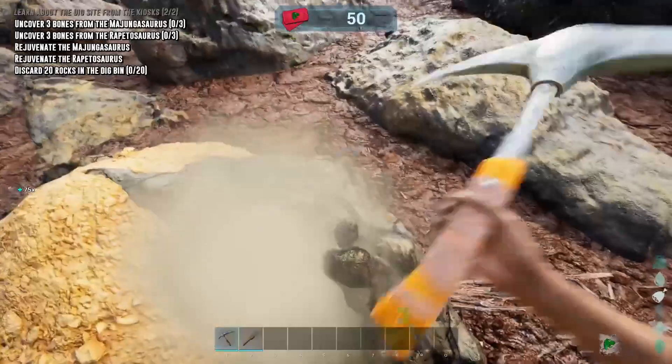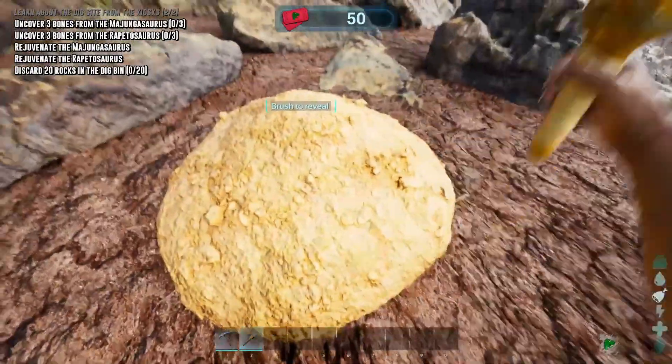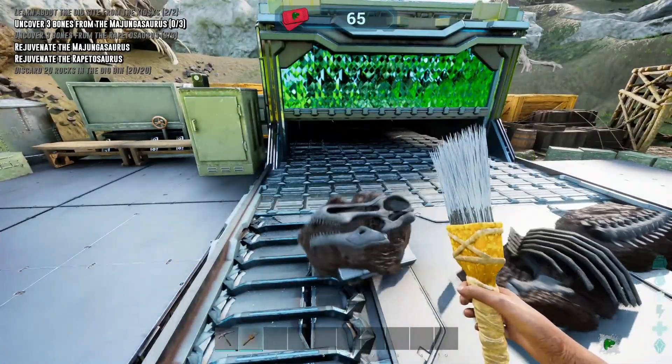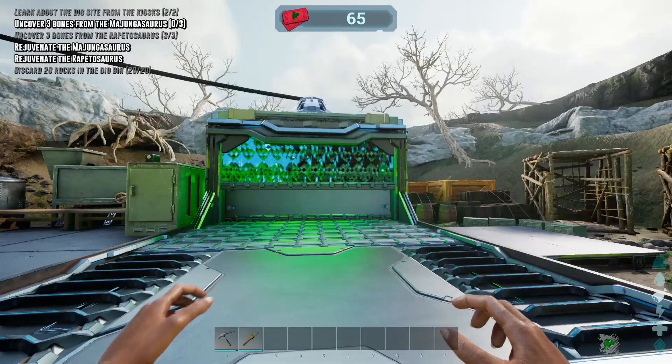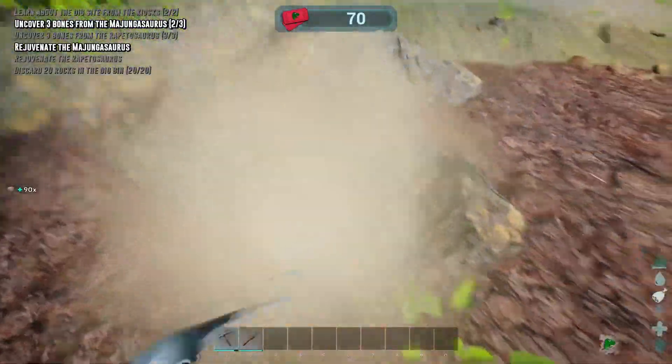Once you've completed this section and armed with your new paleontology excavation tools, you can head to the Dinosaur Dig Site, where you can uncover fossils of Majungasaurus and Repatosaurus. Placing these fossils into the Rejuvenator brings them back to life and enables you to add them to your dino pens. I'm not going to lie — clearing these dig sites was pretty satisfying.